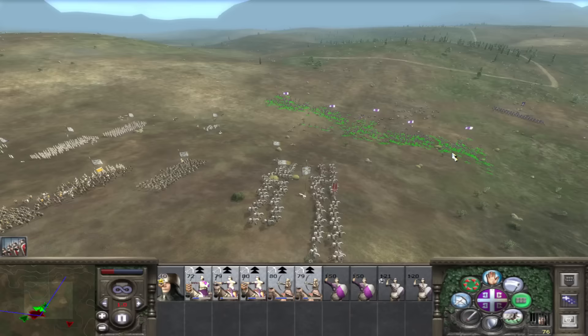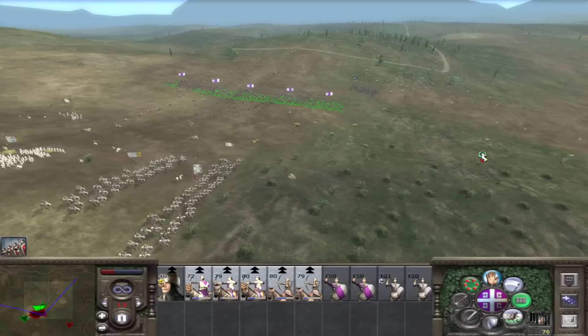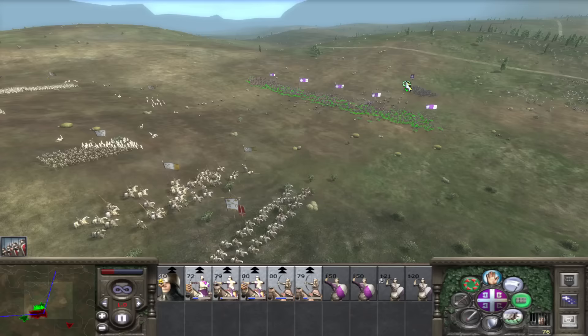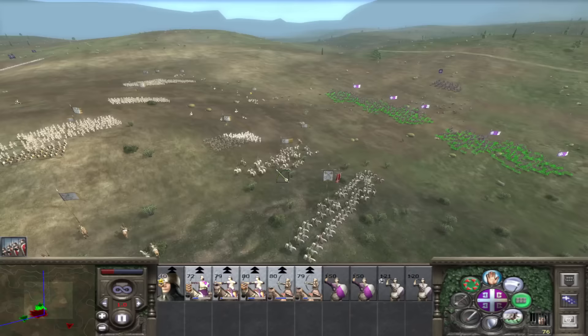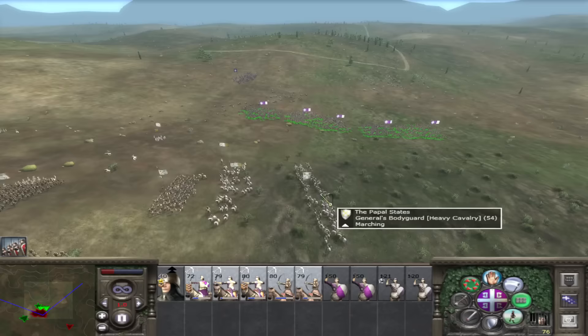That pavise crossbowman is actually shooting into our troops and I can't stop it unless one of our units goes around and charges into them. We don't want to be shooting at Italian militia — that's a waste. We've barely killed any of the general's bodyguard, which is not good. If we were to charge with all our forces against the general's bodyguard it would absolutely wreck us. He's recovered all his fatigue and we're starting to run low on ammo.